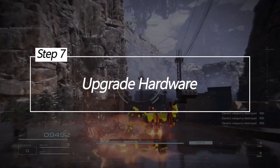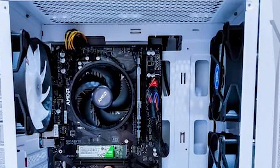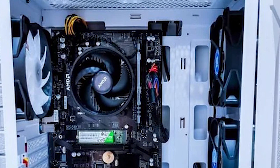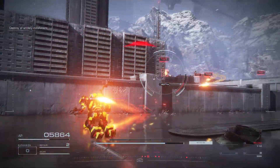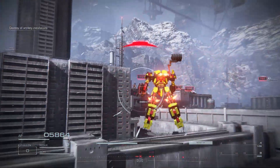Upgrade hardware. If your PC barely meets minimum requirements, upgrading components like GPU, CPU, and RAM can give major FPS boosts in Armored Core 6. Additionally, reinstall the game — an incomplete or corrupt game installation can cause FPS issues. Reinstalling Armored Core 6 fully refreshes files for optimal performance.